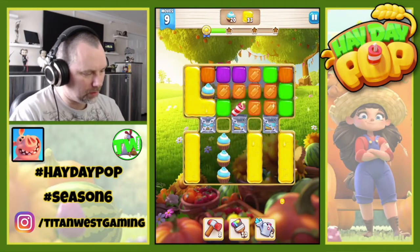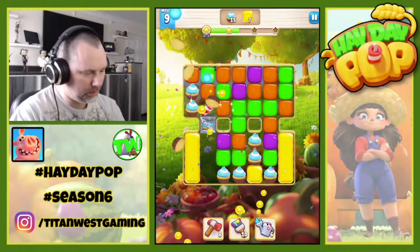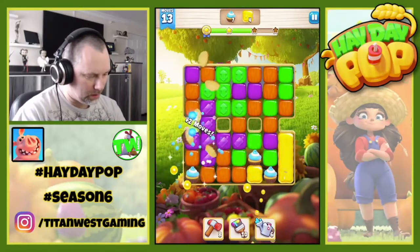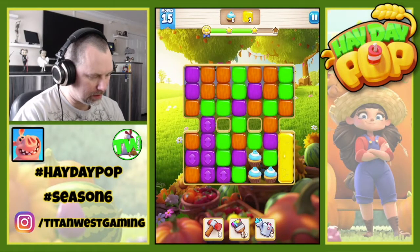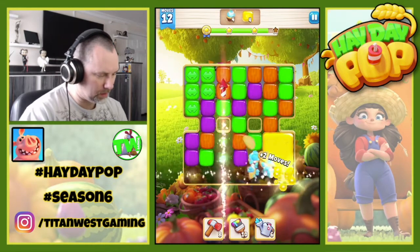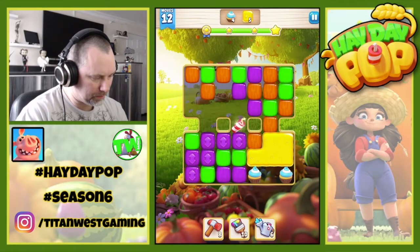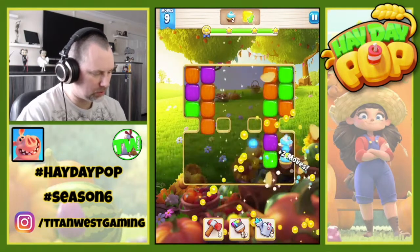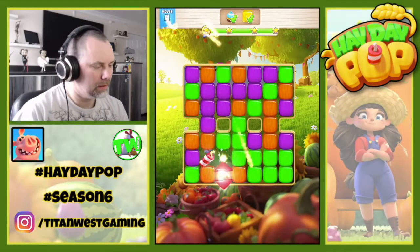We get a dynamite, a double dynamite, let's do that. Dynamite there, lovely. Run out of luck. Collect that rocket, do a rocket down the bottom, go across. Drop that down and then in the cross, which will leave us two cupcakes to collect — and finished.